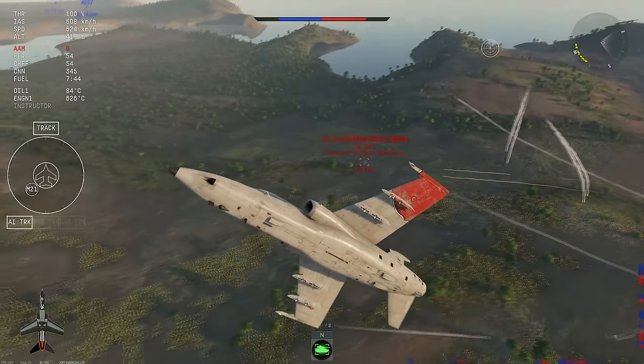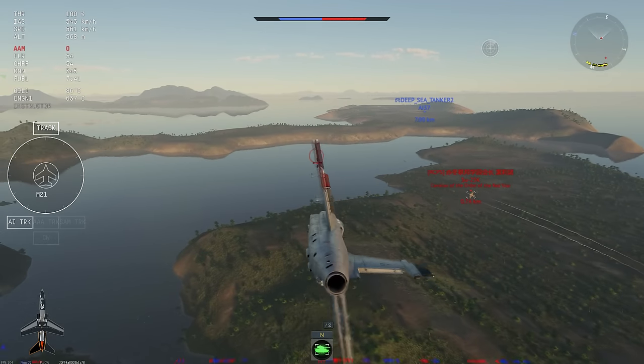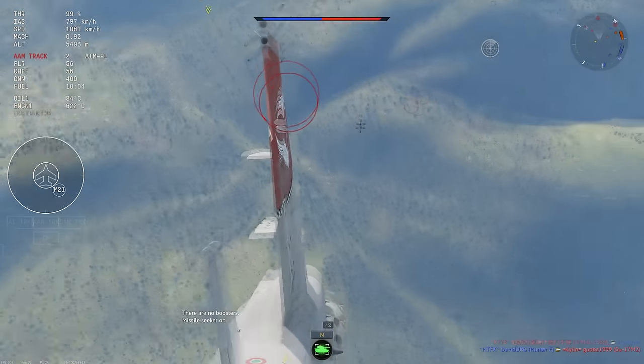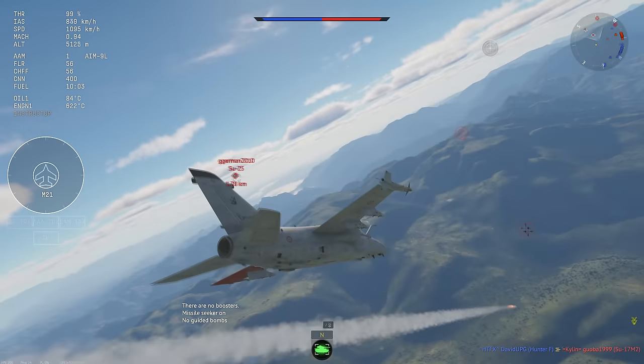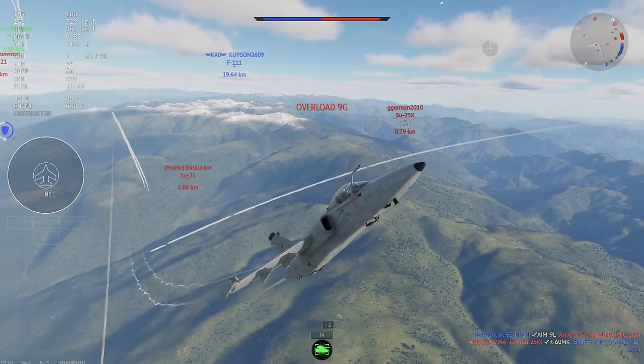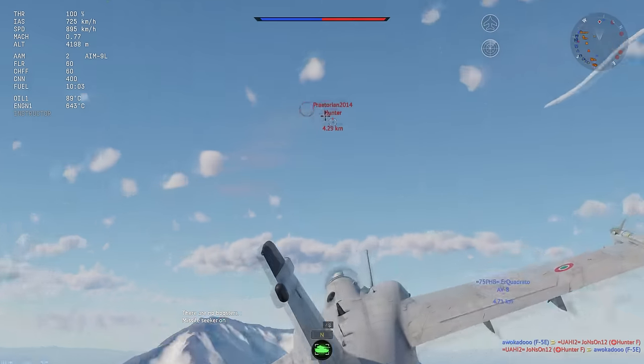Lastly — or second to last — we have the Vulcan. You only have 400 rounds, and because it is a Vulcan you need to spool it up, which makes it a little harder to do short bursts. You will run through these rounds very, very fast. This is by no means a carry plane, which is to be expected considering it's an attacker.